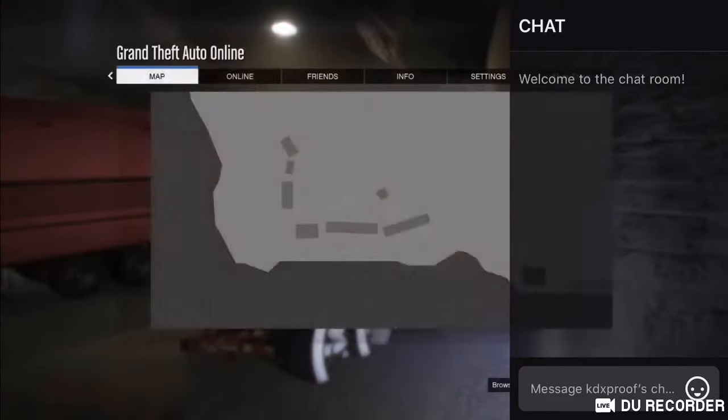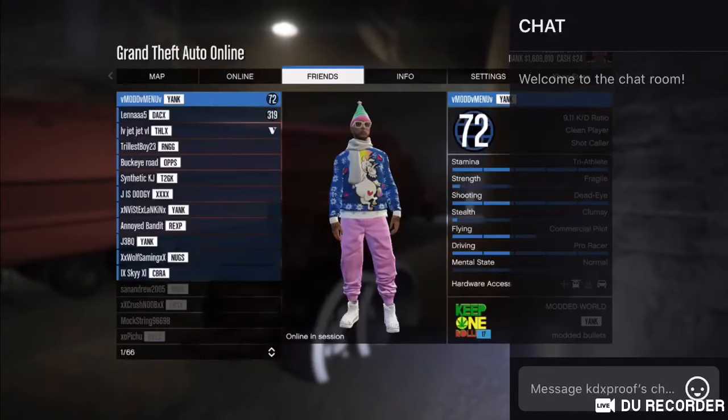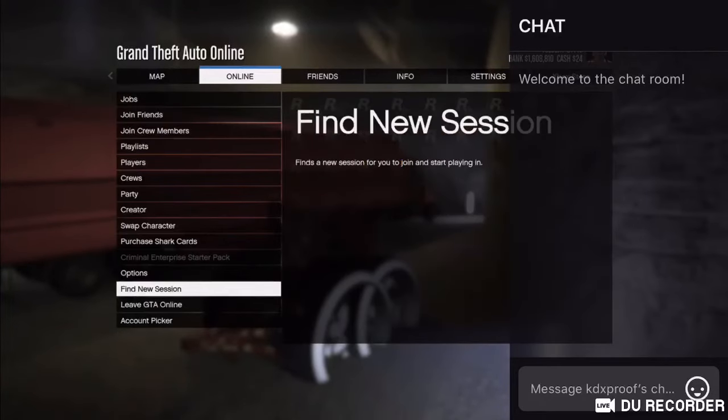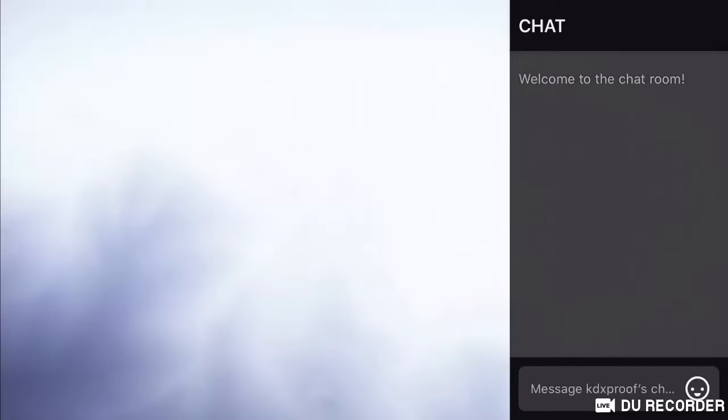Now all I'm going to do is hit Start, go to Online, see if I got any friends on. I don't want to join them, so I'm finding a new session. Now we're on our way to the next lobby. Once we spawn in, you should see the MOC has merged to the AA trailer - or the AA trailer has merged to the MOC, either way. That's what we're looking for.